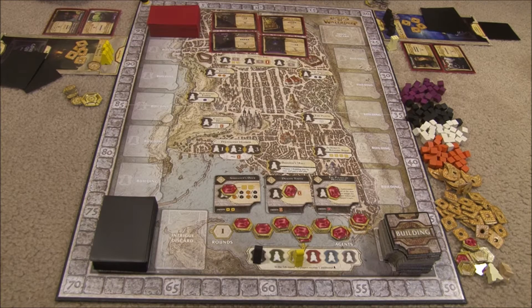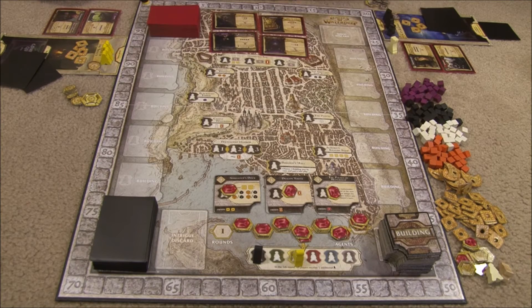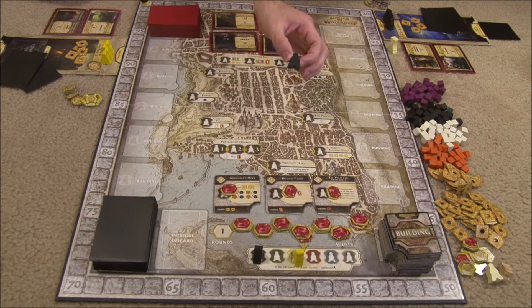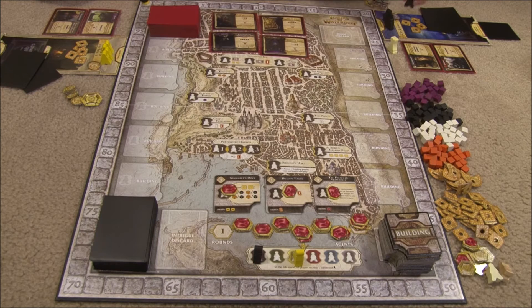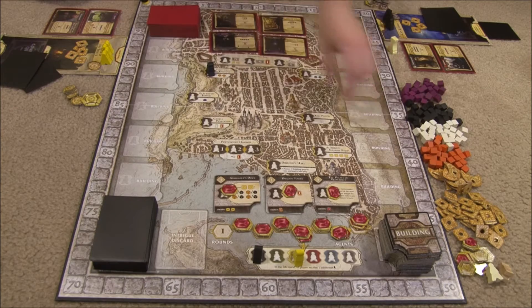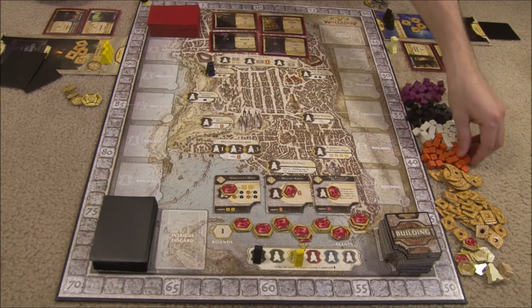After setting up for the round, players take their actions starting with the player with the first player marker, going clockwise. For your turn, you must place one agent. If you're out of agents, you are out of the rest of this round. You place them in any space — any built building or any space already on the board. As soon as you place your agent, you take that action immediately. Most of the spaces just give you that many cubes. So if I went here, I would get two orange adventurers in my tavern and put them here so everybody can see them.